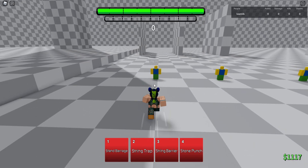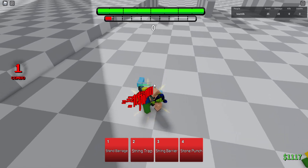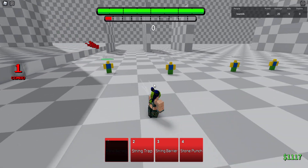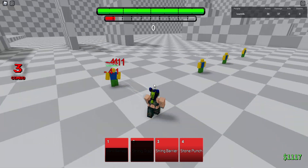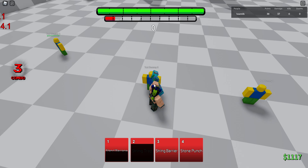Basically, her first move is Stam Barrage — she rushes forward and does a combination of kicks, simple as that. String Trap, which you can follow up afterwards for a combo. And String Barrier, which is this.